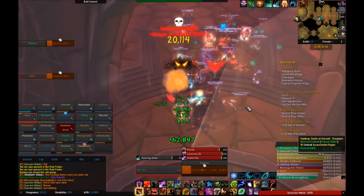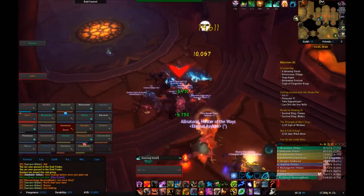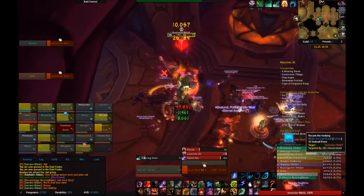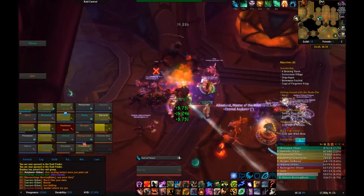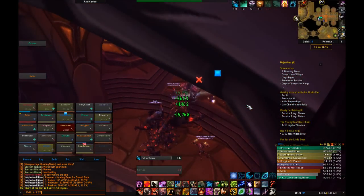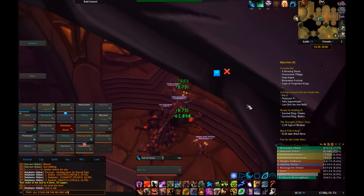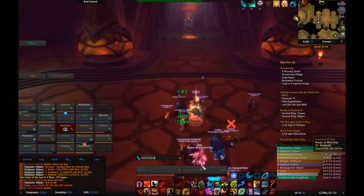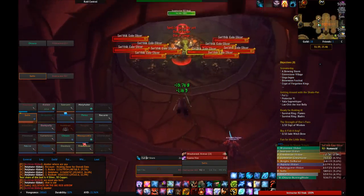Tyyak, or the tornado boss, is the second boss in the first half of the Heart of Fear instance, which in LFR is called the Dread Approach. The trash up to Tyyak is nice in that it will give you a taste of what the boss does. There are four packs that have four abilities, each one being one the boss does as well. We'll cover the four moves later in the boss. For now you can just AOE down the trash and move on. Just so you know, the big one named Instructor is the one that does the moves, the others are just normal junk trash.